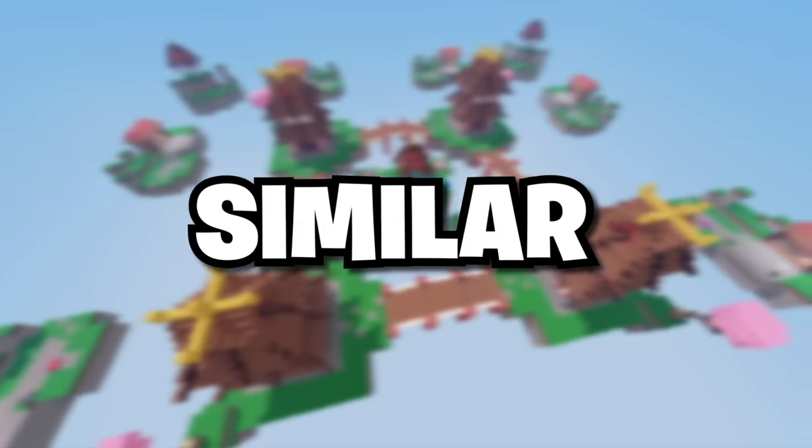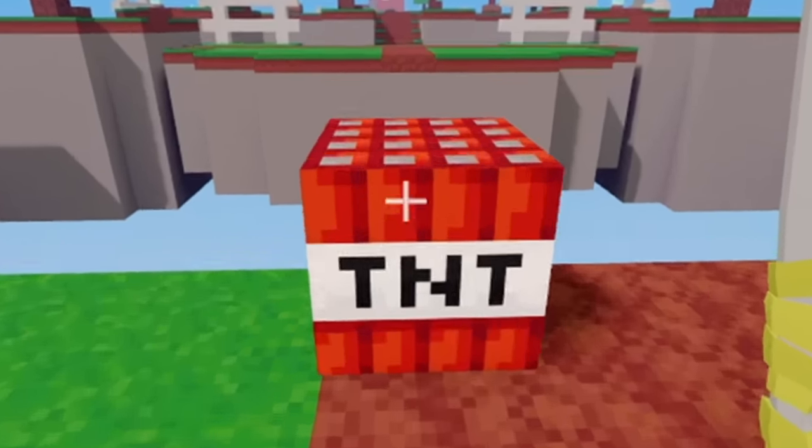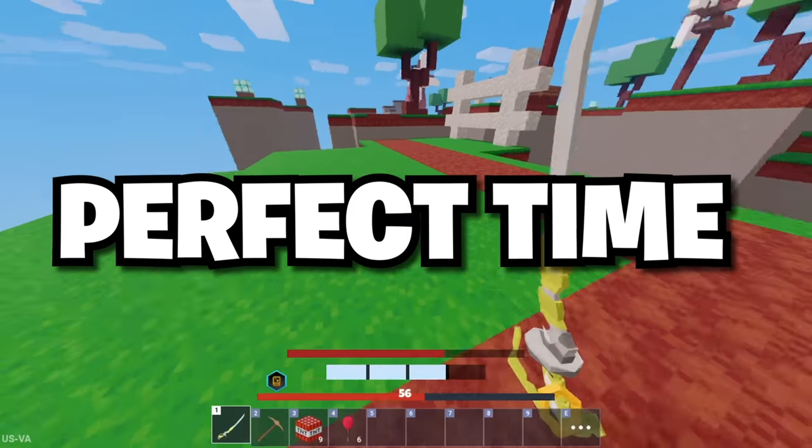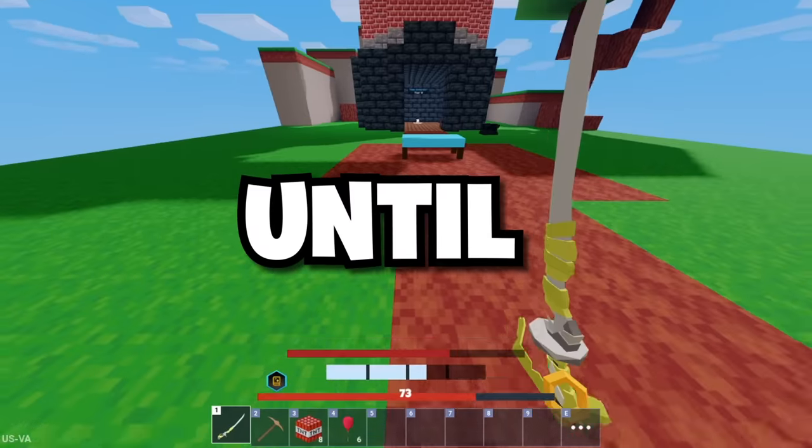Next up, we have a skill similar to the Yuzi dash and jetpack, but this time you use TNT and Yuzi. If you place TNT near the edge and charge your dash, you can run up at the perfect time — right when the TNT explodes — and you'll launch pretty far. It's a good way to quickly rush enemies, and they probably wouldn't see it coming until it's too late.